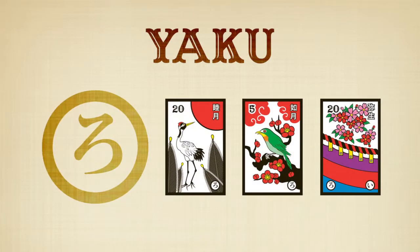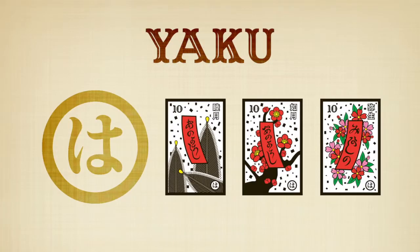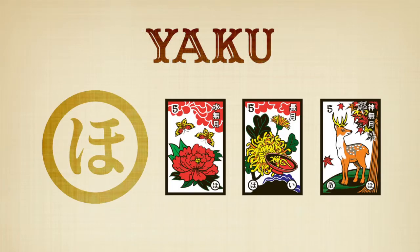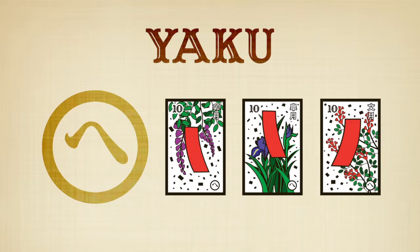The first 3 months of the year — January, February, and March. Red Banners with Writing. Blue Banners. The Flower Yaku: Peony with Butterflies, Chrysanthemum with Sake Cup, and Maple with Deer. Red Banners with No Writing.